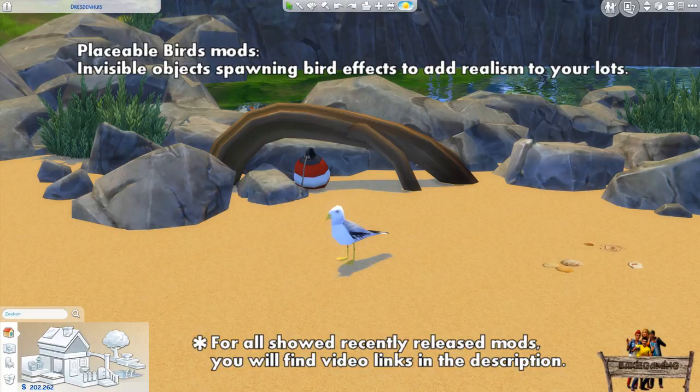So expect to get more placeable birds later this year too. Before showing you the animated part and some more tips and examples on where to use them, let's start with where to find them in game.